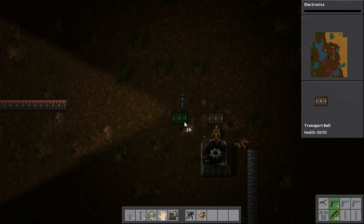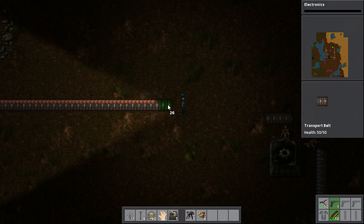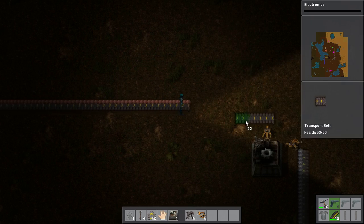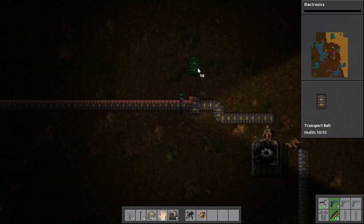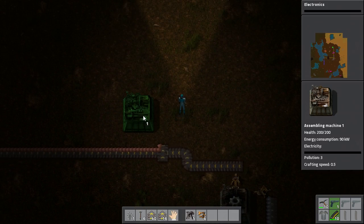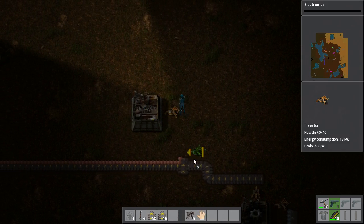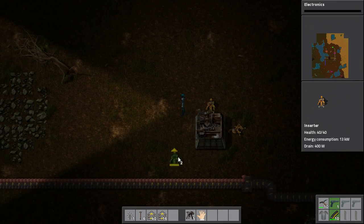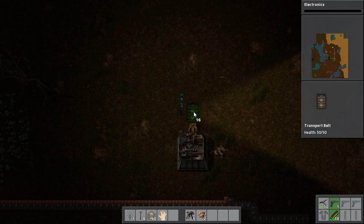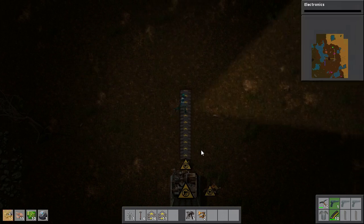I'm going to want it to go on that side of the belt, because over here I'm going to have this running in. This isn't going to be a particularly pretty layout — I'm just trying to show the concept behind what we're trying to do. Then we're going to use an inserter to take these two raws and put them into the second assembler, and then take those red science packs and put them into the lab.